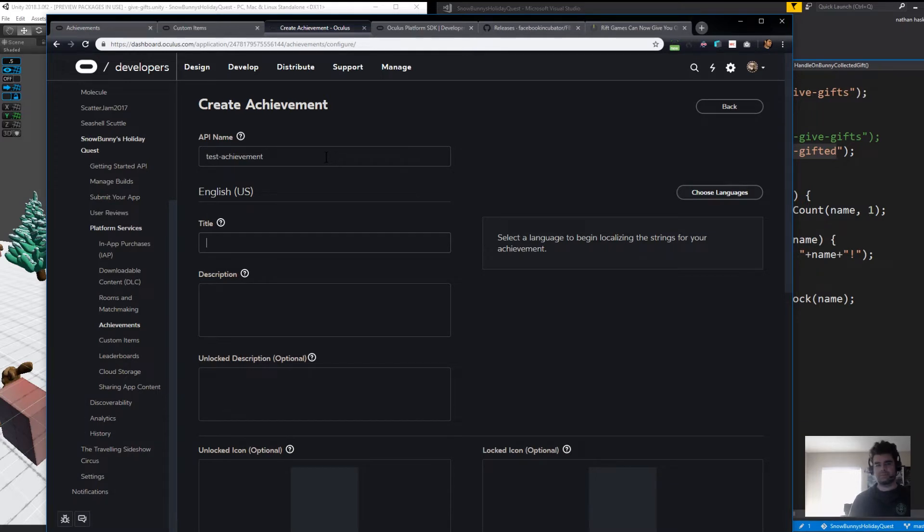The title is what the player sees. 'Unlocked for valor and bravery in the face of certain doom.' Under the description, that's more where this should have went because that's pretty lengthy. This is what the player sees publicly when they look at the achievement in the profile. 'To unlock this, do something.' The hint is there. The unlocked description is what they say after they unlock it: 'Good job figuring out X.'